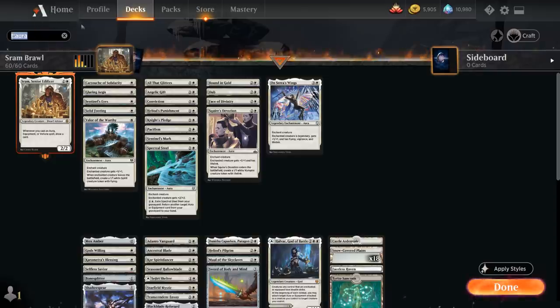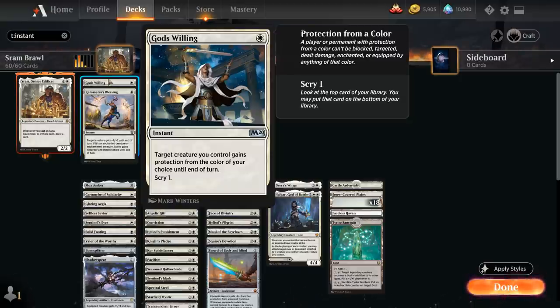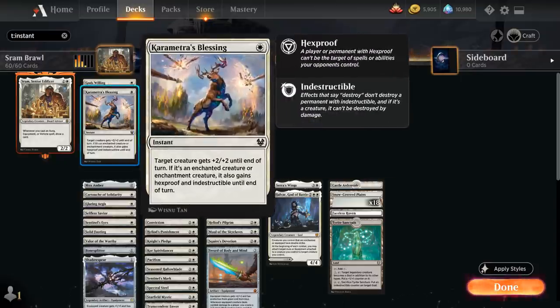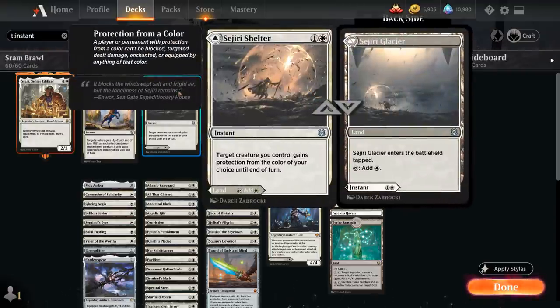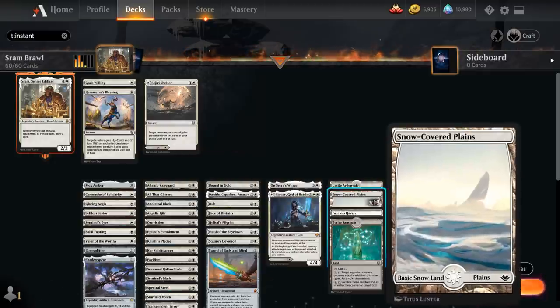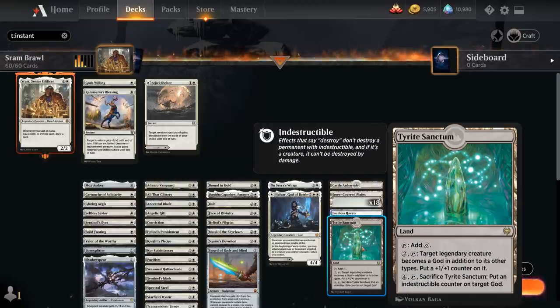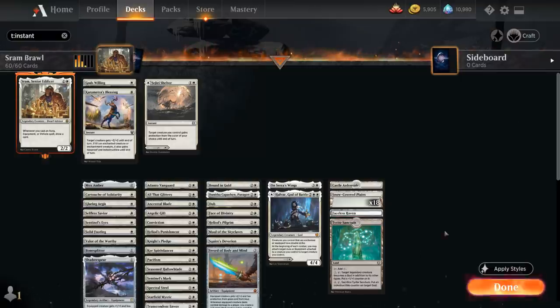The instants provide cheap ways to protect our key creatures. God's Willing gives target creature protection from the color of our choice until end of turn and lets us Scry 1. Carmetra's Blessing gives +2/+2 until end of turn, and if it's an enchanted creature or enchantment creature it also gains Hexproof and Indestructible. Sejiri Shelter can be played as a Tapland or as a 2 mana instant giving protection from the color of our choice. The mana base includes Castle Ardenvale for late game 1/1 tokens, 18 Snow-Covered Plains with Faceless Haven (a 4/3 creature), and Tyrite Sanctum which for 2 mana gives a legendary creature a +1/+1 counter and turns it into a God — and for 4 mana can sacrifice itself to put an Indestructible counter on a target God, protecting Sram.